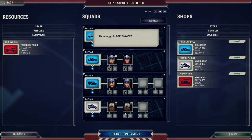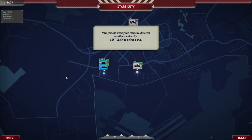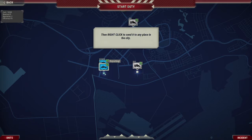We need to turn her off. I don't want to skip the tutorial — can I not turn her off? I can't turn her off, so we're just going to have to skip through what she says. Go to deployment. Now you can deploy the teams to different locations and right-click to send them to any place in the city.